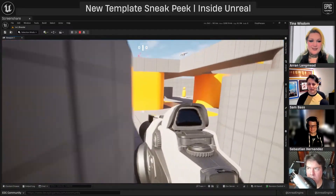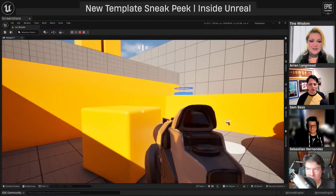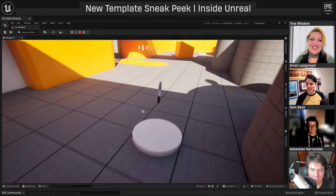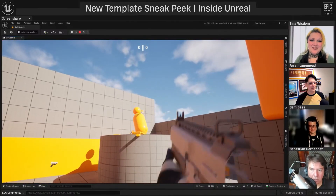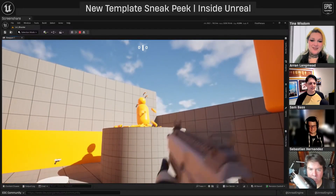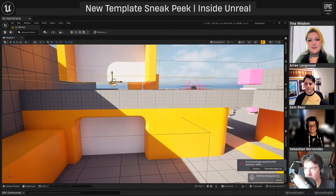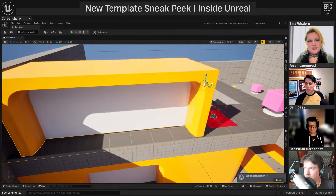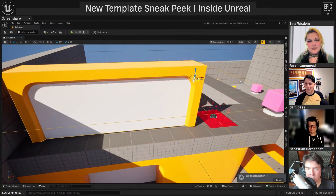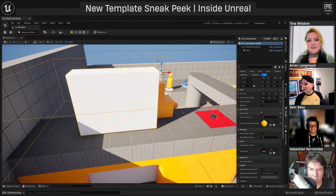The idea behind these updated templates is that Epic is trying not to make them overly complicated — not like Project Lyra with all its menus, submenus, and gameplay attributes. They want to provide a simple framework as a foundation with just a bit more to build on. The templates are also designed so you can easily swap out meshes for your own. For example, the door template can be scaled up and assets will scale properly without distortion, and they've added settings to swap out things like the door frame or toggle it on and off.